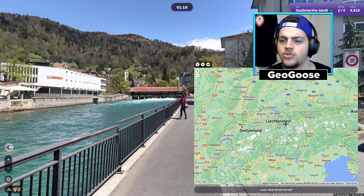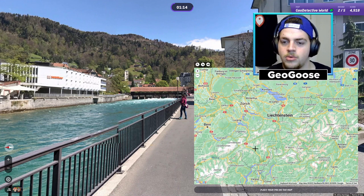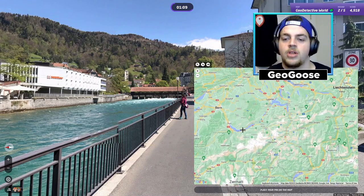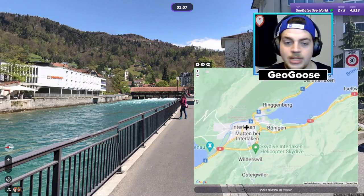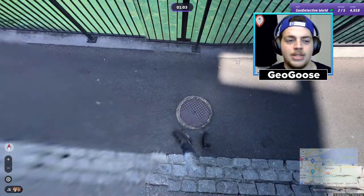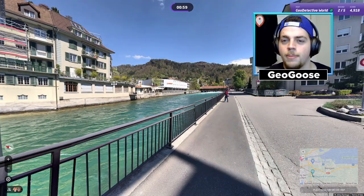Wait - is Interlaken in Austria? No - Interlaken is in Switzerland, Innsbruck is the one in Austria. So we're going into Interlaken. Let's take a look - it might be 'Interlaken', I think that's how you pronounce it. We're good for now - we'll try and find the Romberg Schmuck. There's a couple of bridges here, that looks like a dam, and the hills are to our east.